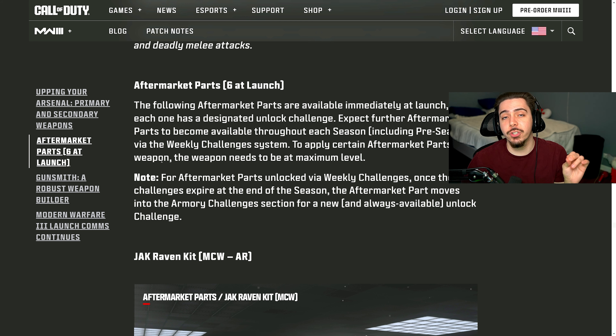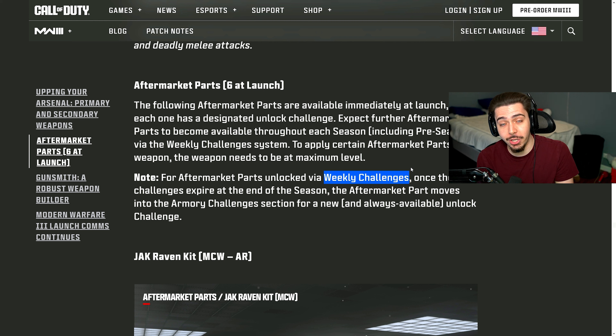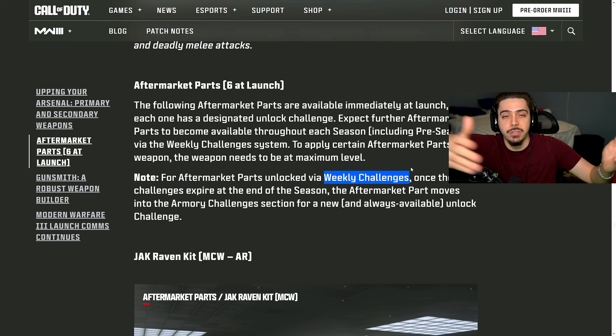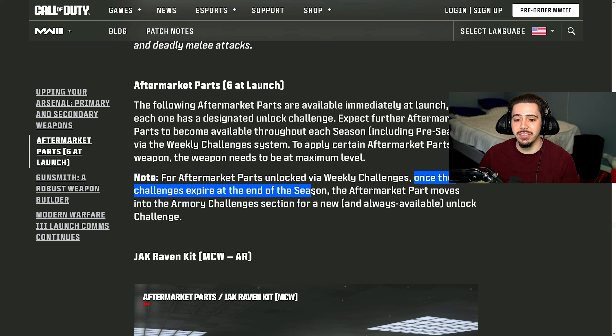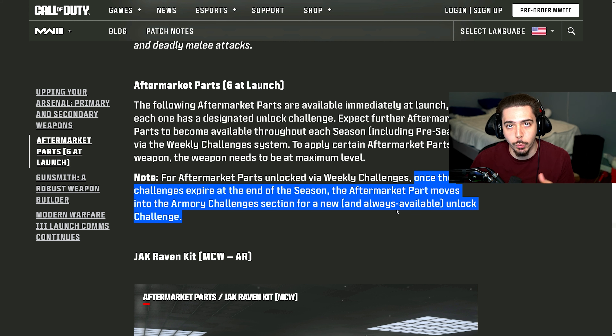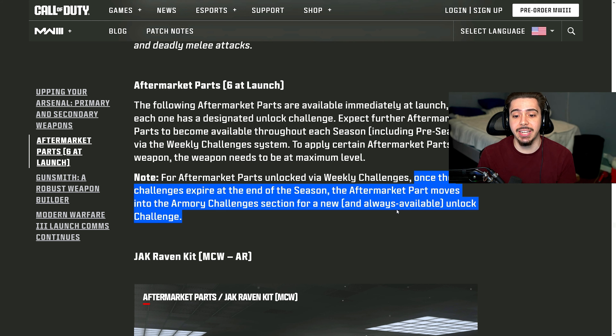There are six brand new aftermarket parts dropping at launch. In the beta, there was a Renetti aftermarket part where you complete a challenge and unlock a full SMG secondary — unbelievable. So there's going to be six more of these, unlockable via weekly challenges. Every week you have the opportunity to unlock a brand new aftermarket part for six weeks. Once the challenges expire at the end of the season, the aftermarket part moves into the Armory Challenges section as an always-available unlock. So if you miss a specific week, no worries — you'll have the opportunity to unlock them down the road. There's a reason to play every week.